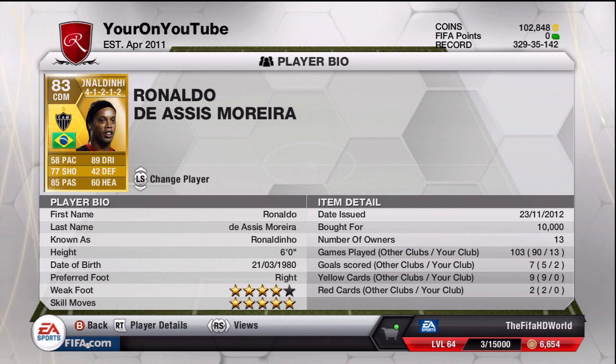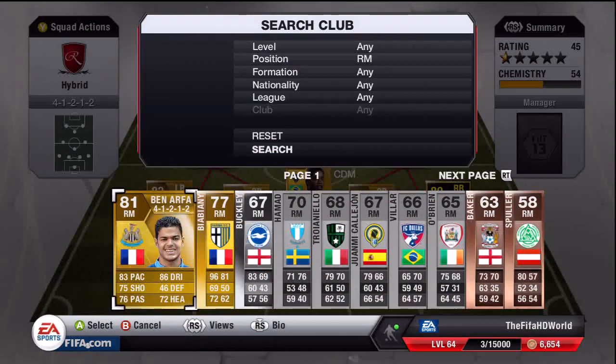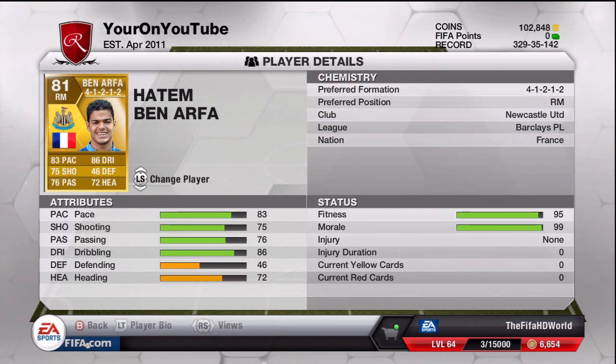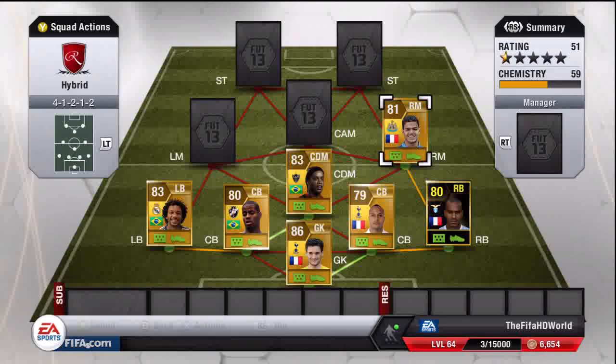Ronaldinho actually goes for about 15k in the CDM in a 4-1-2-1-2, but he's a very very good player. The right midfielder is Hatem Ben Arfa for Newcastle — five-star weak foot and four-star skill moves. He didn't score for me, which was very disappointing; he came close off the post and hit the bar as well. He has 83 pace, 75 shooting, 76 passing, and 86 dribbling — a very good player for 7,100 coins.